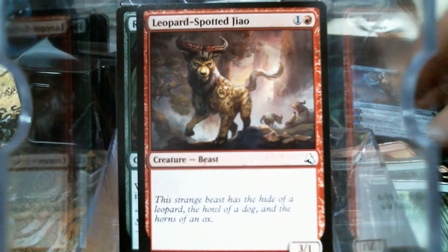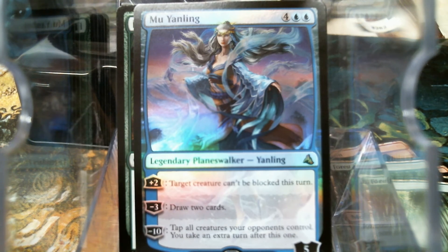So let's get into the other deck — that starts with Mu Yanling. Target creature can't be blocked this turn. I also just finished Tetsuko, so that's kind of right there in line with this.